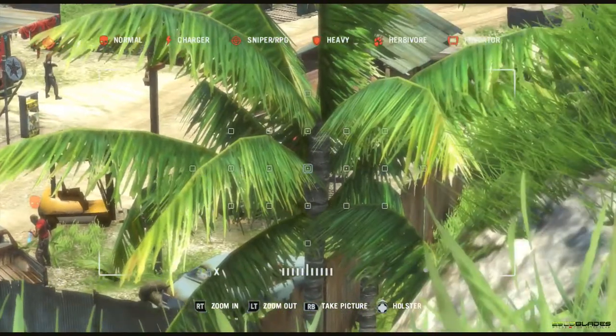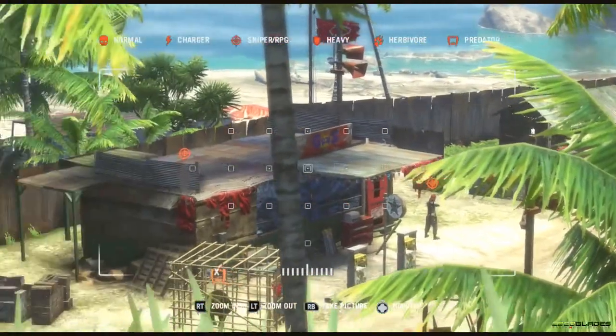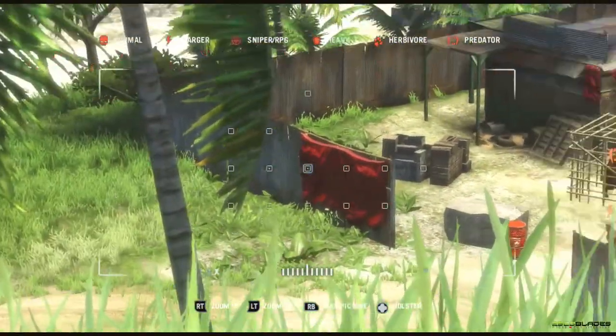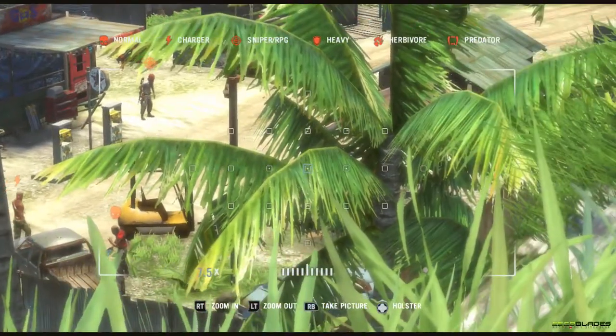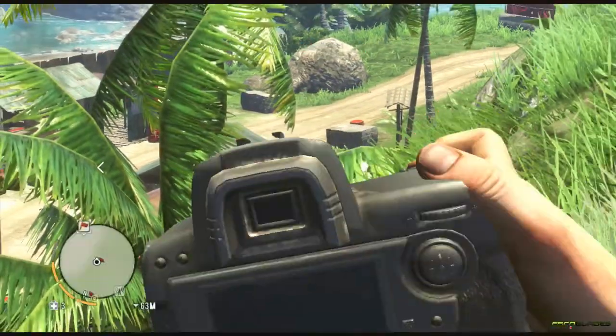What you're gonna see me do is use the viewfinder to initially pick out all of your enemies. If you use the camera you can immediately tag your enemies — you don't need to press any button, just keep them in view. You can also tag enemies by looking down the scope of your weapon and keeping them in view for a few seconds.